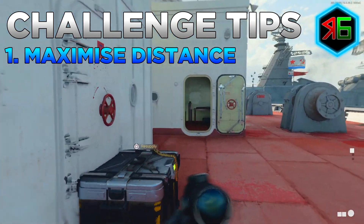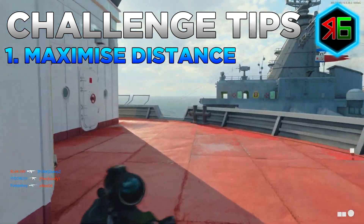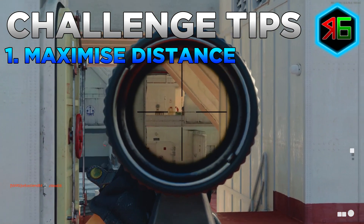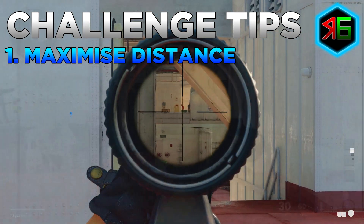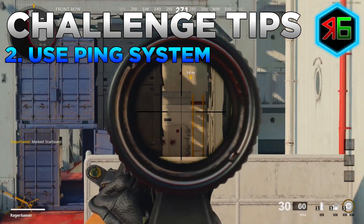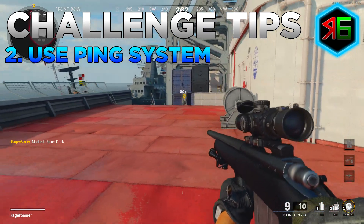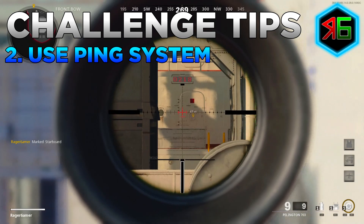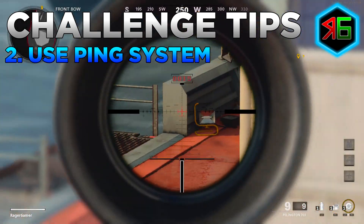Don't forget that diagonal distance increases the effective range - if you move to one side rather than shooting straight ahead, the distance between you and the enemy is longer. The same applies vertically: being higher or lower than the enemy adds vertical distance on top of horizontal. Try to maximise both. If you're unsure whether a kill will count, use the ping system by pressing left on the d-pad - a yellow marker shows you the exact distance to a point so you know whether it qualifies.